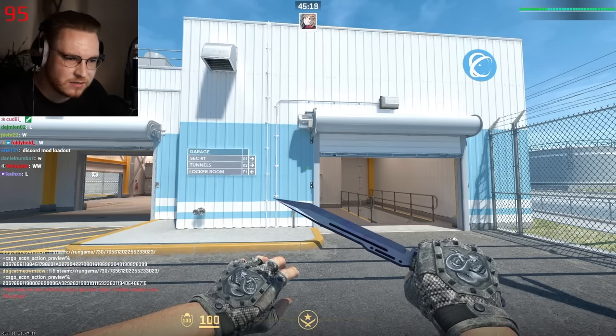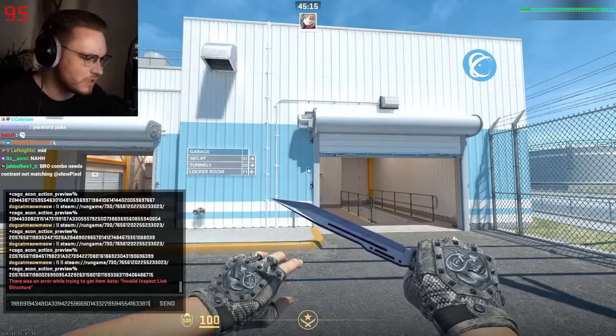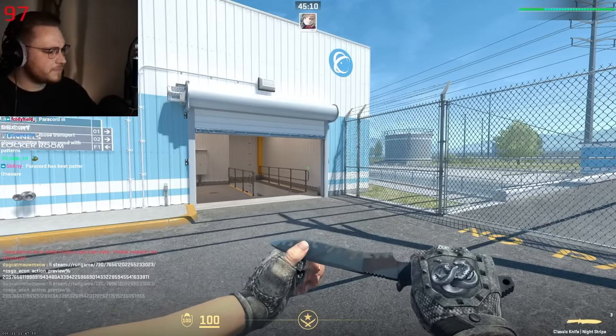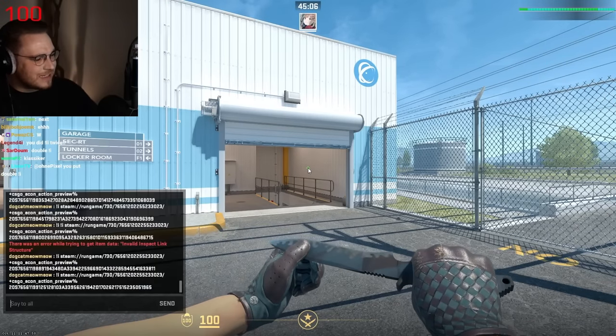Next up is Mr. T with an OG profile picture — link doesn't work, we go next. Next up is Mr. Zolti, who says he's thinking of picking up his first knife-glove combo and wants thoughts. Classic knife Night Stripe in combination with some gloves... I see that chat likes it. I don't.